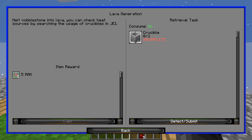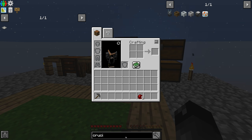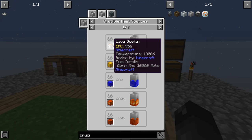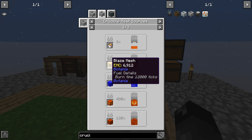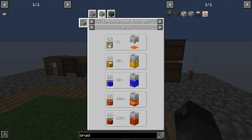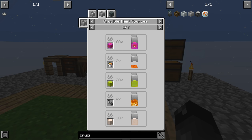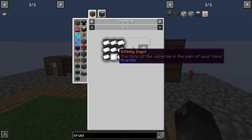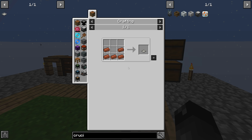The quest says to melt cobblestone into lava using a crucible. You can check heat sources by searching crucible usage in JEI. Lava gives 3x heat, a blaze mesh made from nine blaze powder gives 30x, plutonium is 40, draconium is 480. Heat sand from nature is 120, ludicrite block is 60, fire is 4, blaze quartz is 10, a torch is just 1 — but that's where we'll start. Infinity blocks are 1000, which is insane.